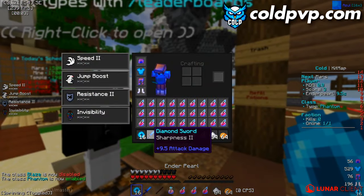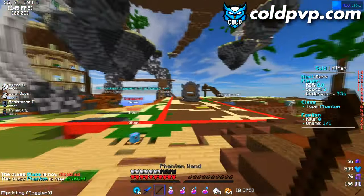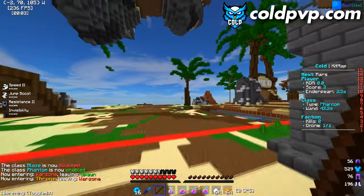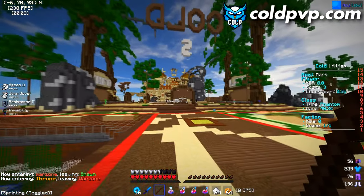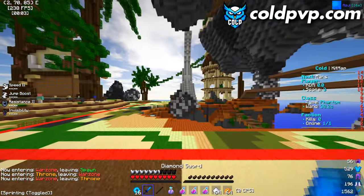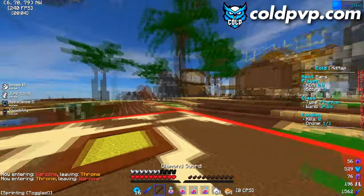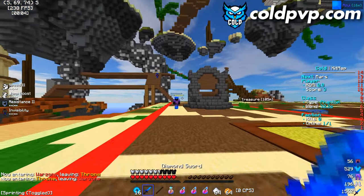Phantom kit is another custom kit. The phantom wand makes you go forwards — like a speed jump — similar to the grappler. It also gives you invisibility, making it another really OP kit that sends you flying forward.